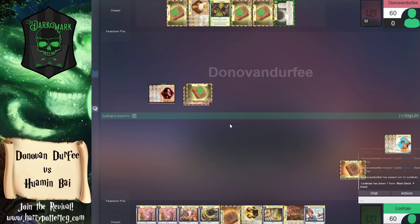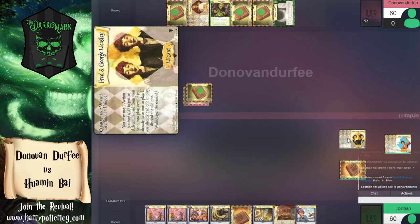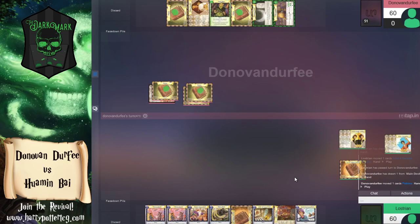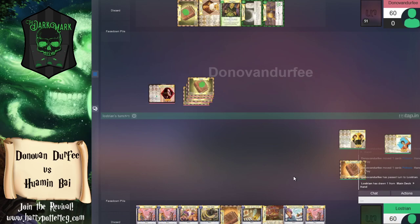I see the merits of holding lessons in your hand when playing into the Caught by Snape meta, but I'm surprised we didn't play down the second Care of Magical Creatures lesson on turn one. It looks like we are going to be dropping Fred and George Weasley — the Weasley twins reducing the cost of adventures by one action. Adventures normally cost both of your actions for the turn, so this is our entire turn. Donovan responds with two more lessons, bringing our total up to five.